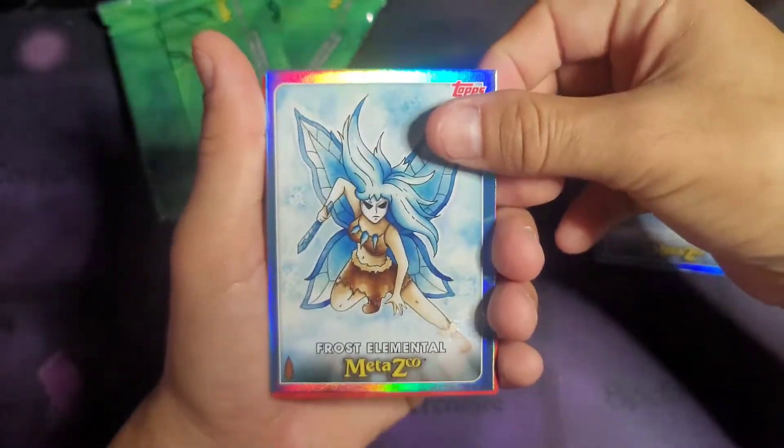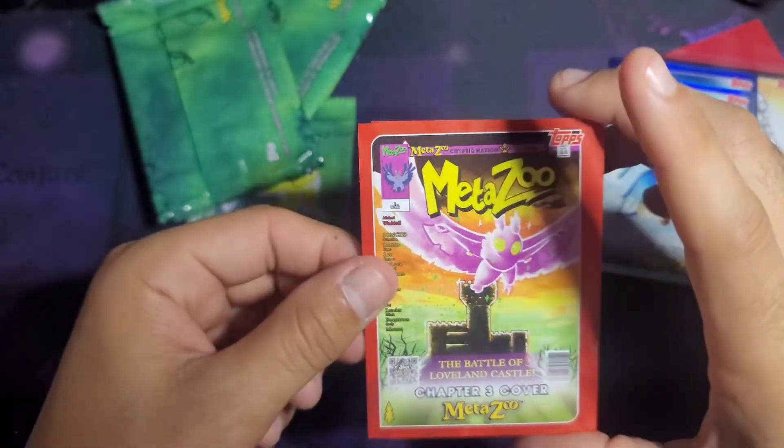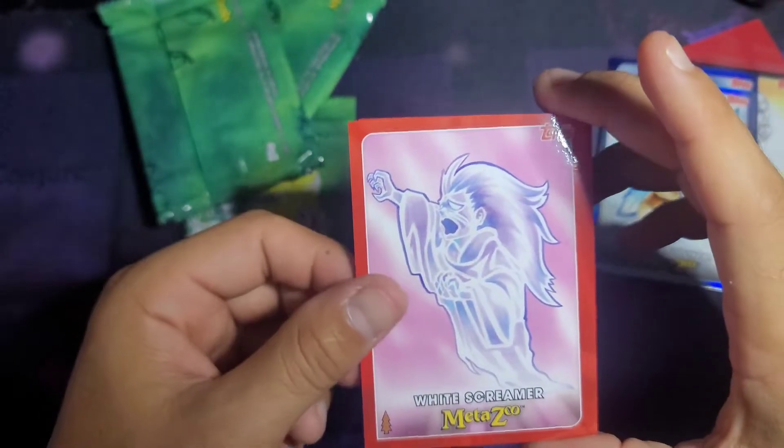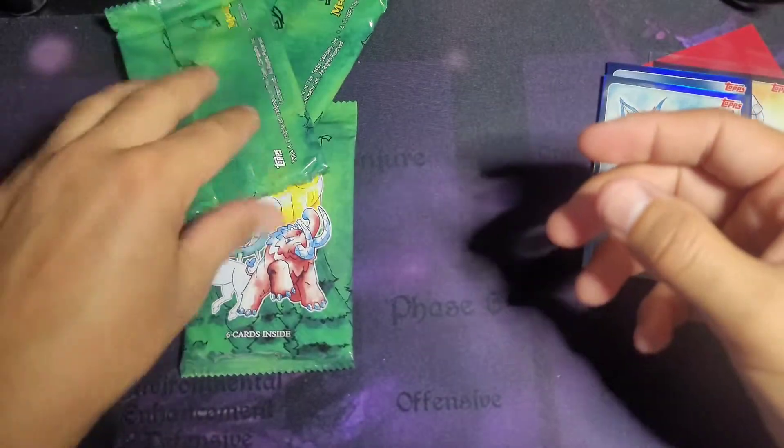Winner winner chicken dinner — Frost Elemental! There we go. We got Wilderness, Chapter 3 cover, White Screamer, Beaver Shark, and Friendly Snowman.